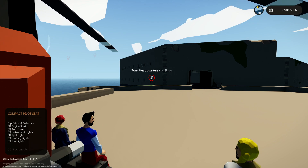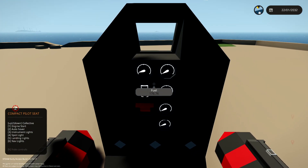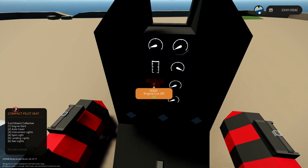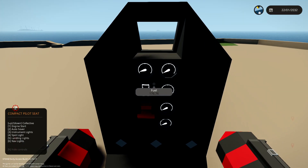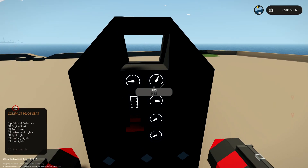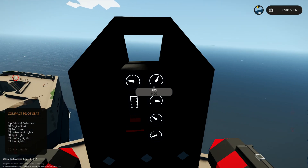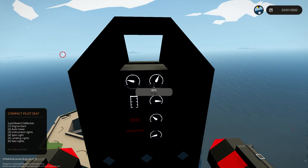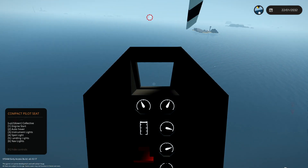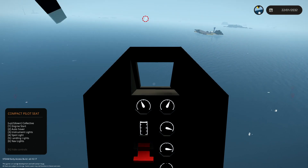We have all five on board — super easy. Now let's head off to the tour headquarters 14.3 kilometers away. Flip the switch to turn off the cutoff, number one again — already up to max RPS. Taking off super easy.